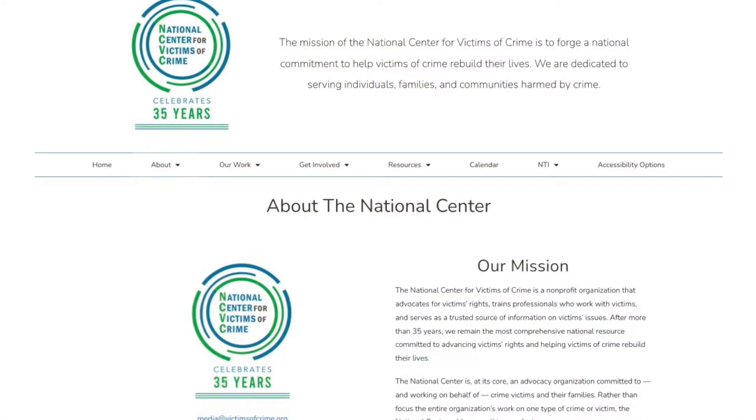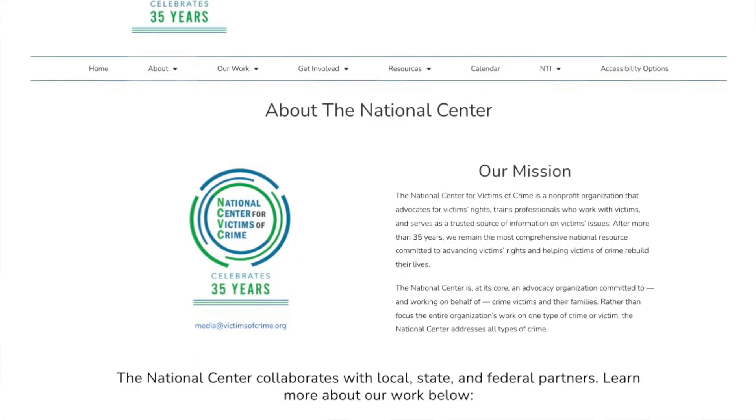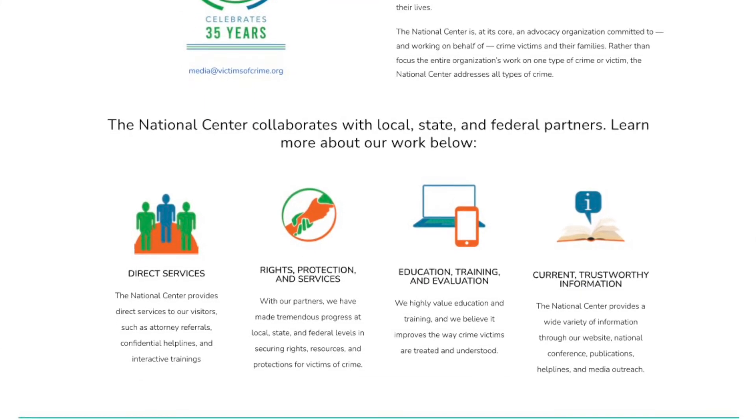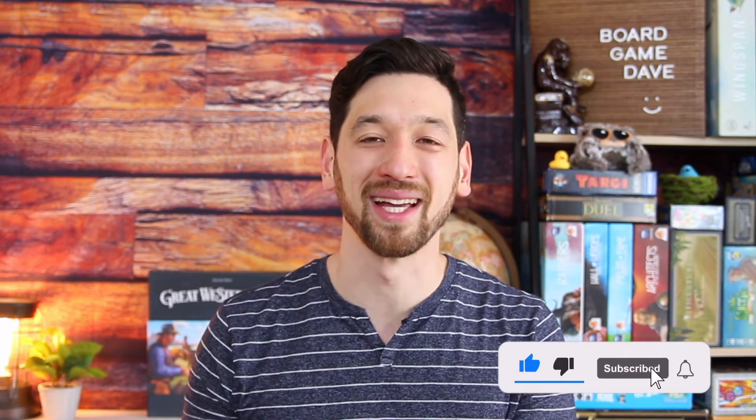That was a rough game of Splendor Solo. Thank you to Marius for the wonderful solo variant. With a score of just 11, we're going to double that and send $22 to the National Center for Victims of Crime. NCVC is a non-profit that's been around for over 35 years, whose mission is to forge a national commitment to help victims of crime rebuild their lives by serving individuals, families, and communities harmed by crime. You can find out more in the description down below. That's it for today — thank you so much for spending some time with me. I hope you have a wonderful week. Take care and happy gaming!